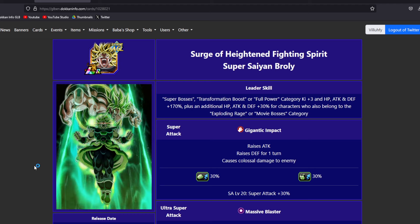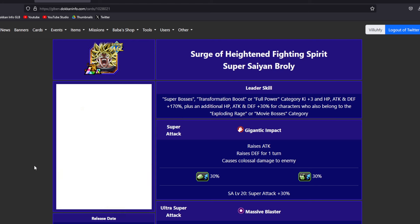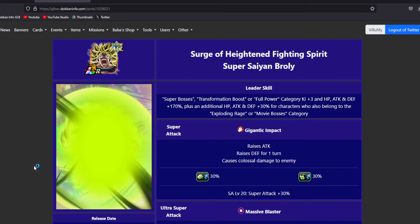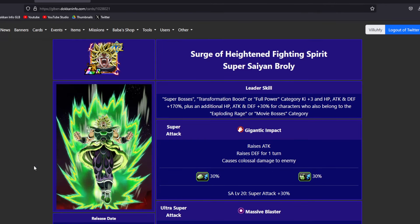How do we analyze what a hidden potential build is going to be for a character? Super attack effects are important, as well as some of the details in the passive skill. What do they already have that's going to be helping you out a lot, that you don't need to emphasize with the hidden potential? That's why we need to explain the process.